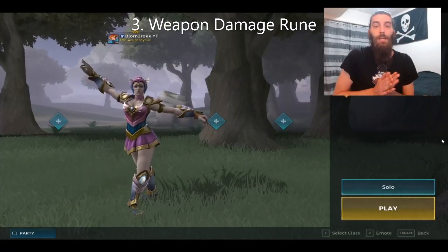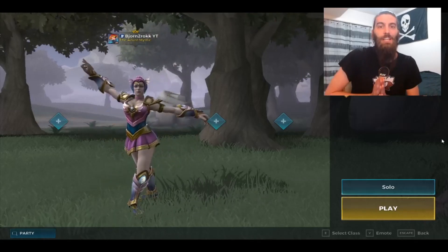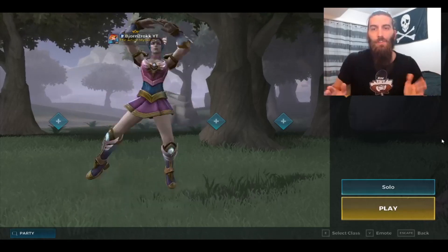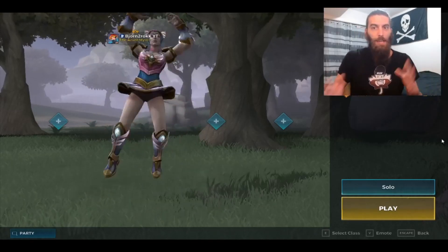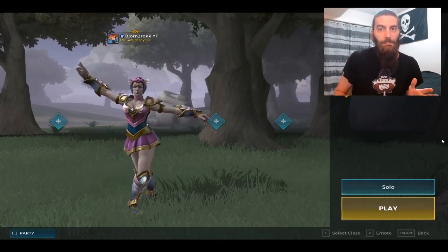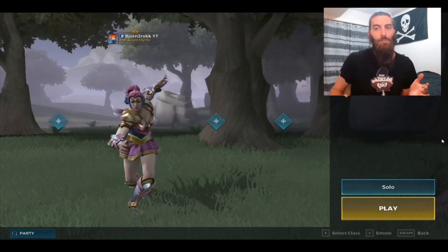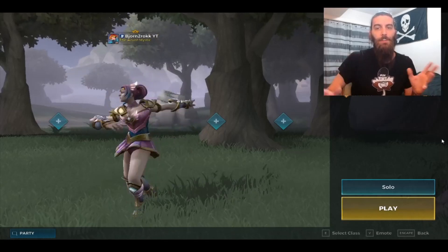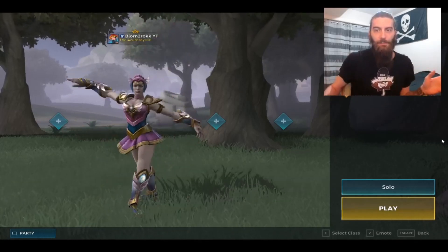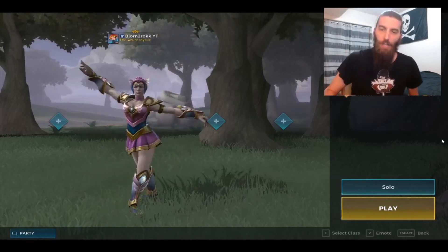Number 3: Weapon Damage Rune. This rune gains 15% damage for any weapon you're using, meaning if you and your opponent are using the same weapons with the same rarity and are both landing your shots effectively, you will come out on top in the fight. If you find a Weapon Damage Rune early game and are unable to find high-powered gear, you definitely still have a fair chance in any firefight with that extra damage. Weapon Damage Rune powers up your number 3 spot.